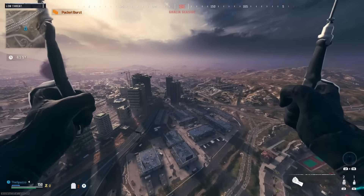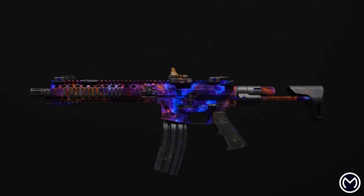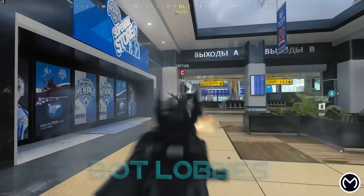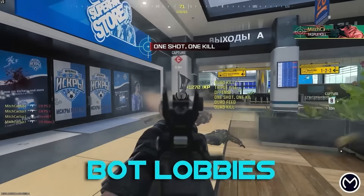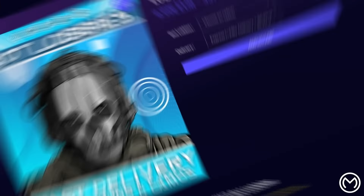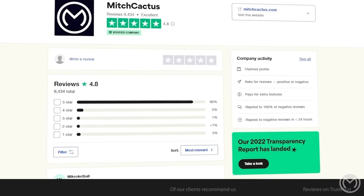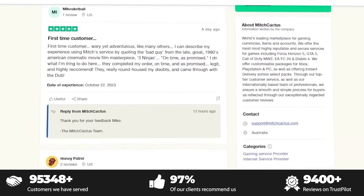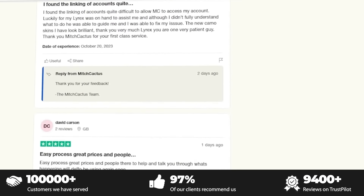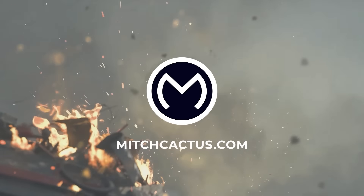A word from our sponsor: looking to unlock the new MW3 camos such as Interstellar and Borealis, or just play lobbies where you can level up your guns and unlock camos rapidly? All the best schematics or even instant delivery pre-made accounts — be sure to check out mitchcactus.com. They're the biggest and most reliable sellers with heaps of brand new offerings for MW3, with completely safe and legitimate services for Xbox, PlayStation, and PC. Link is in the description — make sure you use code SPAZO for five percent off.